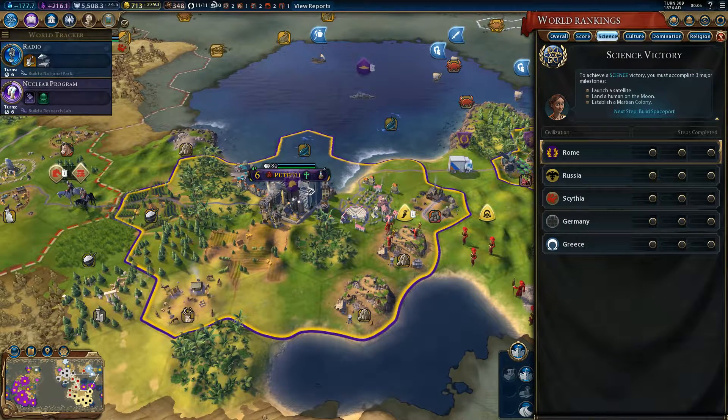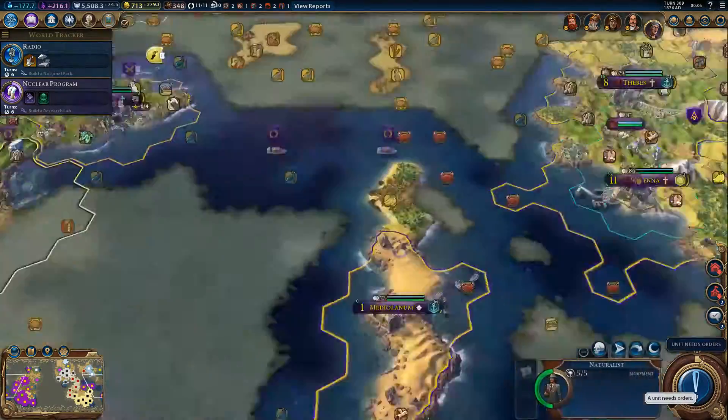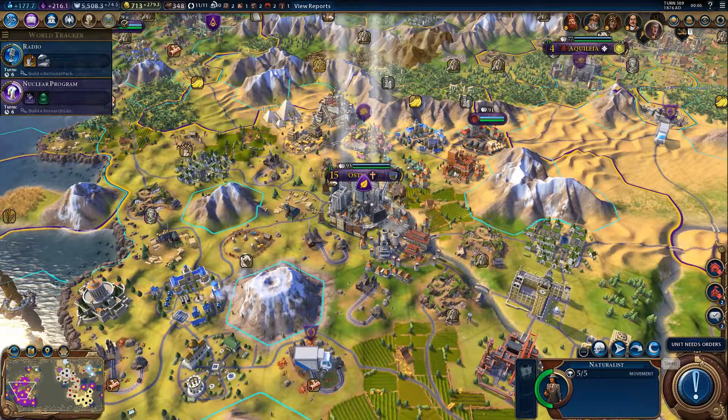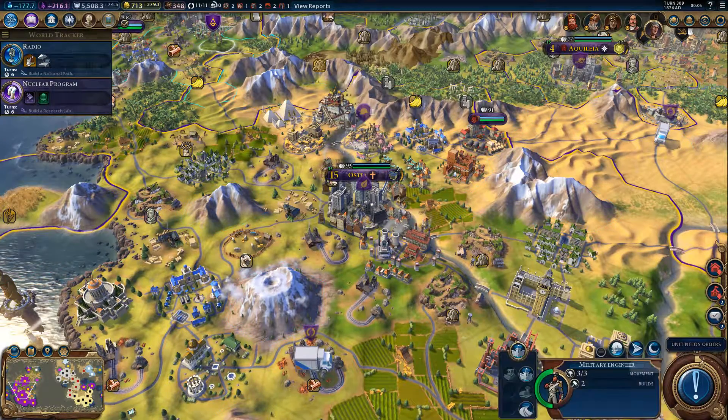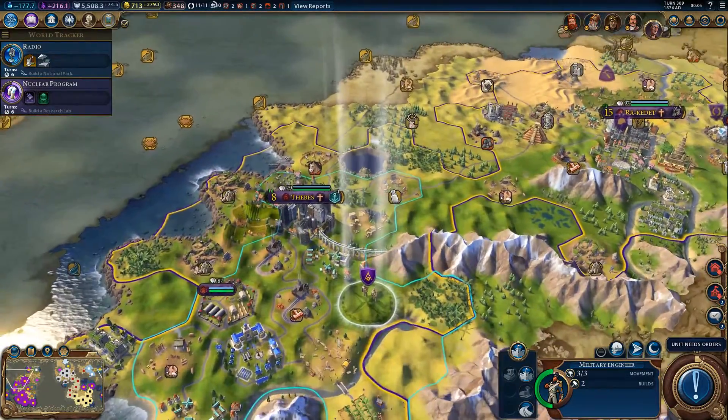For science victory, we are reasonably far along. Steps include: build a spaceport, research rocketry, launch an Earth satellite, research satellites, launch a moon mission, and then Mars hydroponics. I don't think we're going to be able to do anything with the naturalist — but let's keep him for now. Even if he's sleeping, it's still better than nothing.